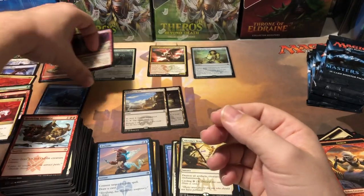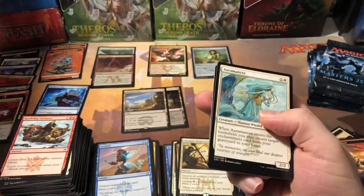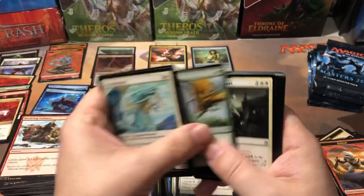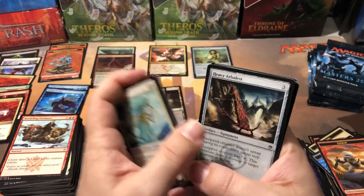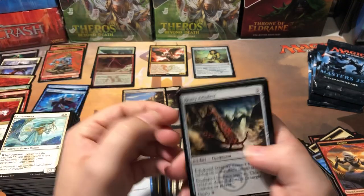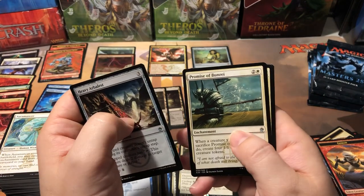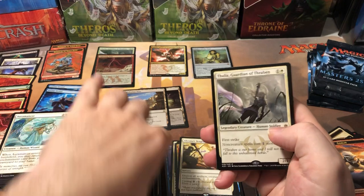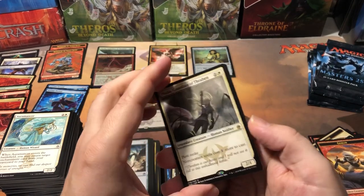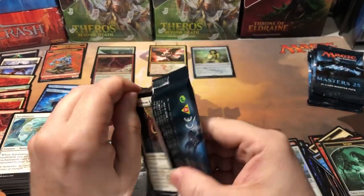I do like the foil Lightning Bolts. I want some of those textless full art Lightning Bolt promos - those things are awesome. Another Arcane Denial - that's good. Can't really afford to buy singles just because they're pretty, but I do have some actual original Revised Lightning Bolts, so that's good. Trouble in store. Another Lightning Bolt - we're just finding Lightning Bolts everywhere all of a sudden. Promise of Bunrei and Thalia non-foil. So we got a non-foil Thalia to go with our foil Thalia - that's a lot of Thalias.